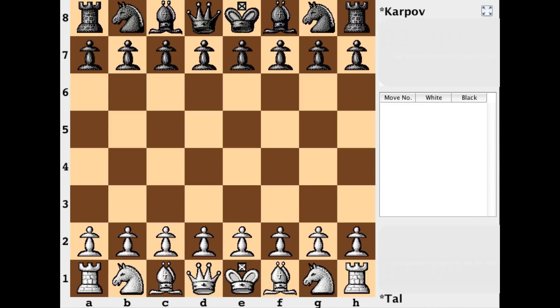Hi everyone, it's Jerry. In 1987, Mikhail Tal played a blitz game against Anatoly Karpov. It was played in Brussels. It was a 30 move encounter. It wasn't perfect chess, but an interesting game nevertheless — something that's maybe to be expected when you have contrasting styles.